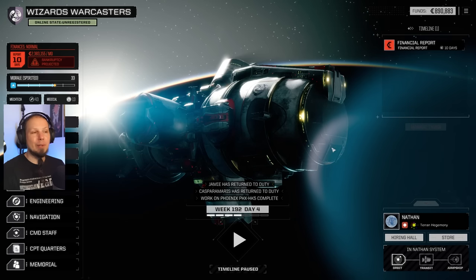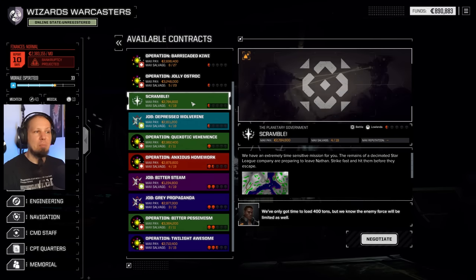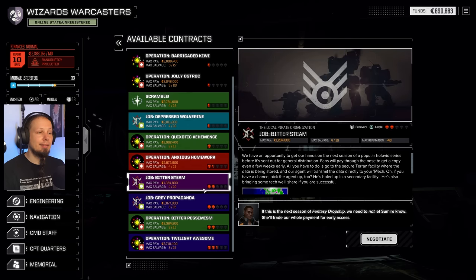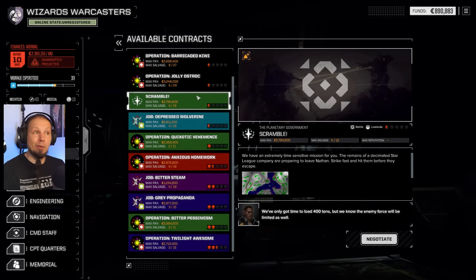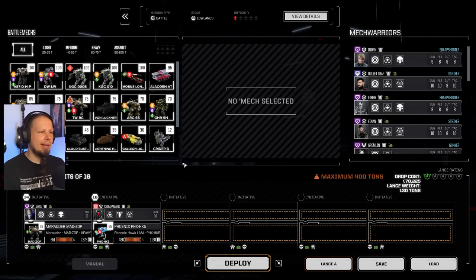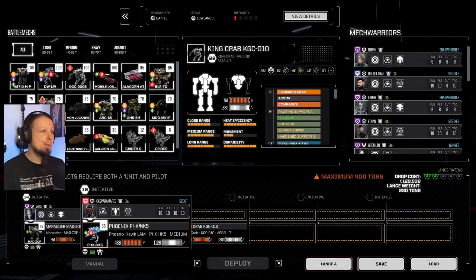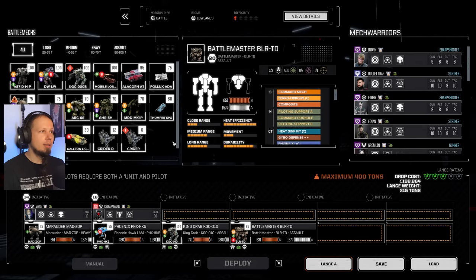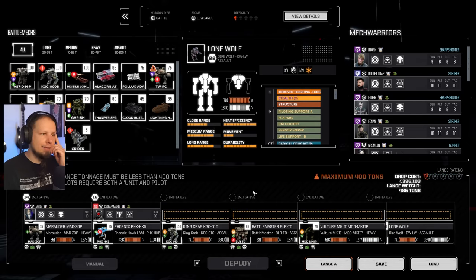All my new pilots will stay in the simulators for a while — I'll train them before anything else. A battle in the lowlands seems good. I like this planet — we can balance our challenge rating, going really high or staying comfortable. For the test run with the King Crab, I just want to stay comfortable. So we get the King Crab and the Battlemaster. The Vulture is good; the Archer I'll leave where it is. The Lone Wolf is fantastic — but we need 400 tons.